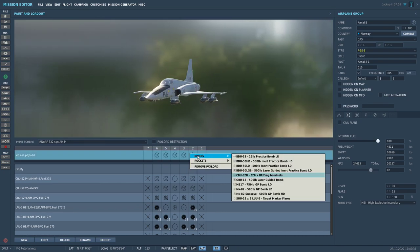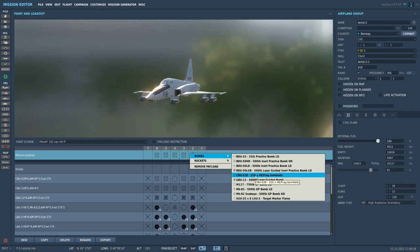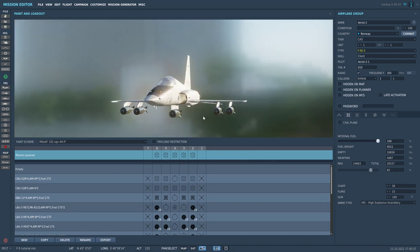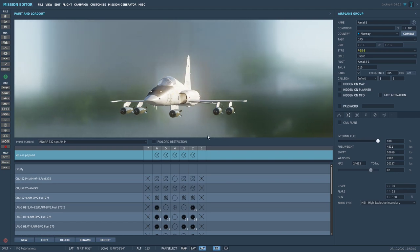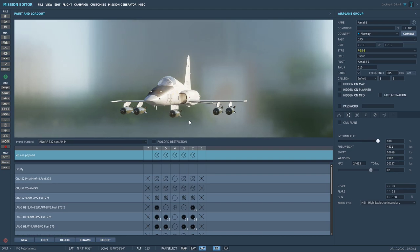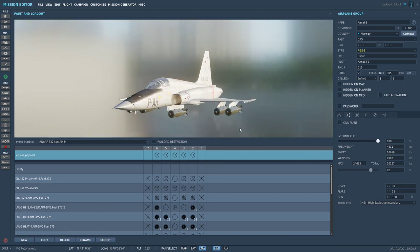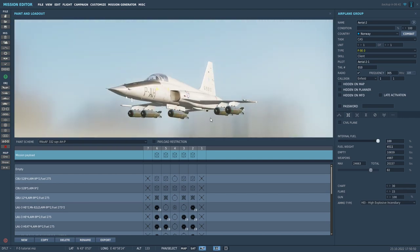In the F5 we have the CBU-52 Bravo, and you can carry them on stations 2, 3, 4, 5, and 6. I do not really recommend carrying bombs on more than two stations, like station 3 or 5, because they are quite draggy and your attack can be quite difficult if you are carrying bombs on all stations like I have here.